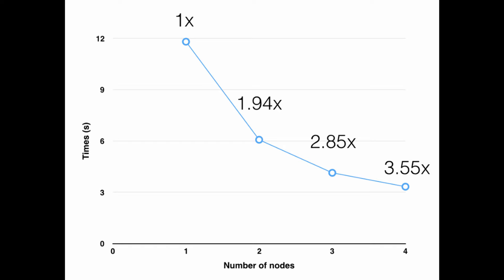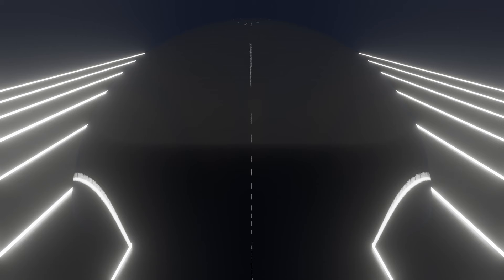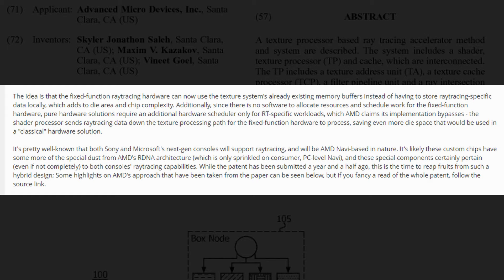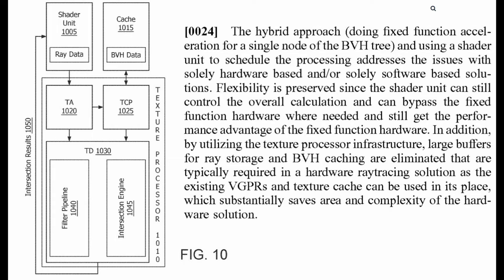I've talked at length about why multi-GPU is the future — not just because DX12 and Vulkan make SLI so much better than in the past, but because ray tracing loves parallelism. In July, we got a look at an AMD patent on ray tracing, which was quite telling. They discussed fixed-function units for accelerating a BVH node, but instead of dedicated BVH cache, they suggest using the existing texture cache. TechPowerUp noted the idea is that fixed-function ray tracing hardware can use the texture system's already existing memory buffers instead of storing ray tracing-specific data locally, which adds to die area and chip complexity. The patent focuses on reuse of hardware to keep chip complexity low, with the benefit of flexibility of programming and higher occupancy.